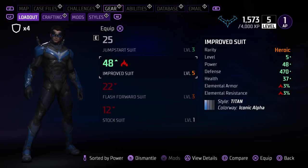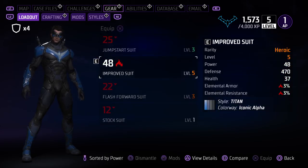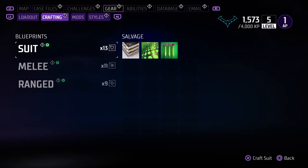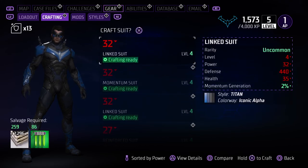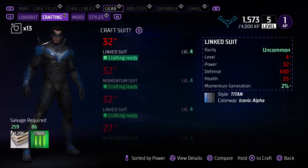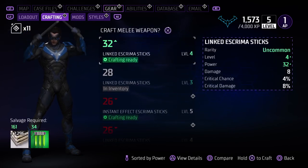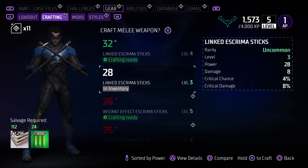We're going to go ahead and jump to the improved suit because everything goes up with that. And we're going to go to our crafting and see what we can do. A lot of downs. As simple as the RPG element goes, you can't go wrong with this.